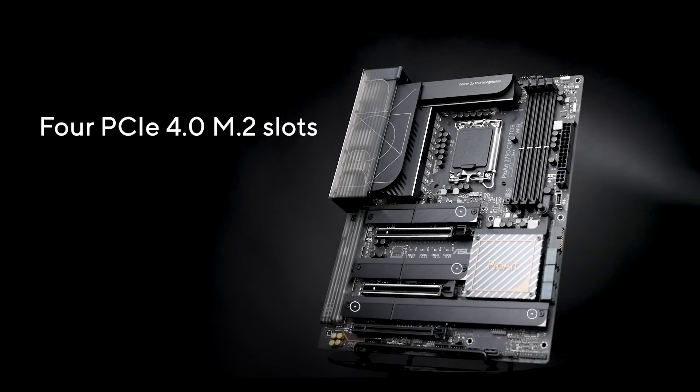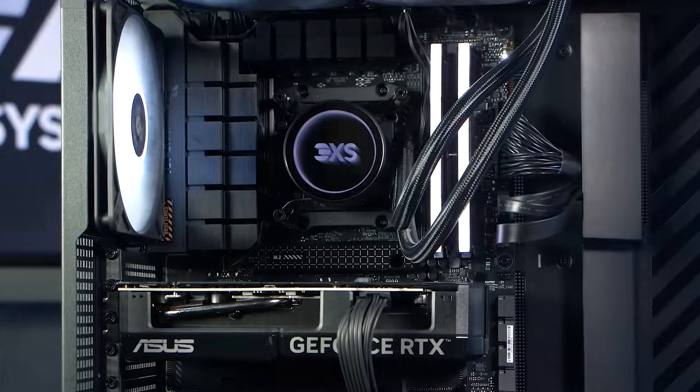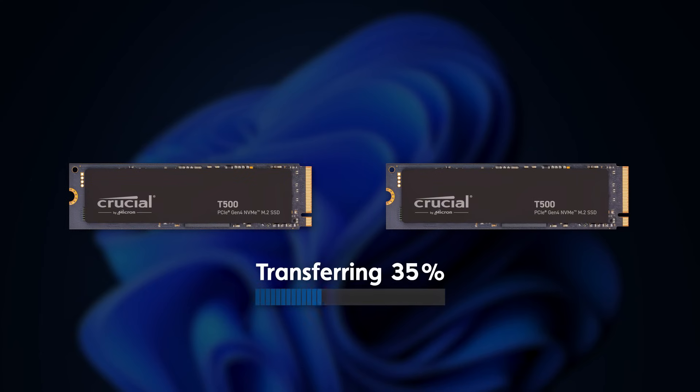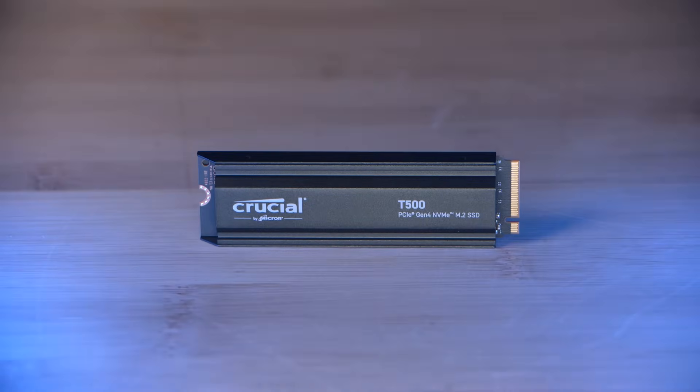So what is the difference between the two? PCIe 4 uses a last-generation backbone to transfer data between the drive and the rest of the system, which gives a maximum transfer speed of around 7,000 megabytes per second for read speeds and around 5,000 megabytes per second for writes. In theory, a 50 gigabyte file would take around 10 seconds to move from one PCIe 4 drive to another.